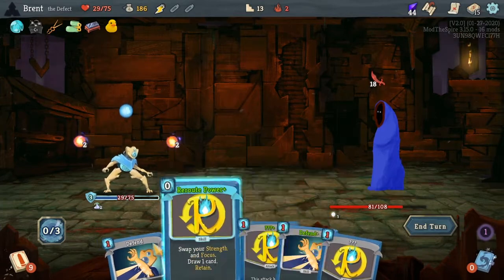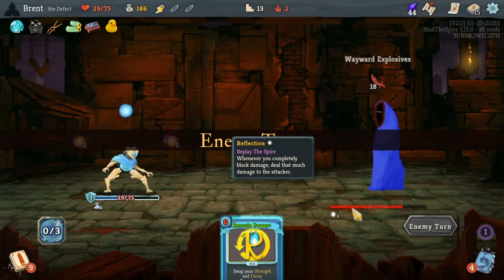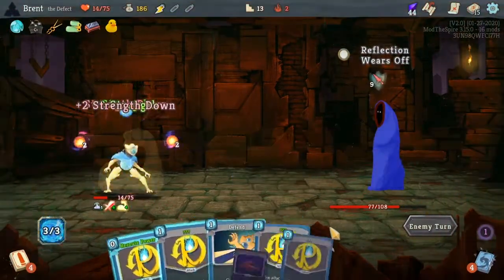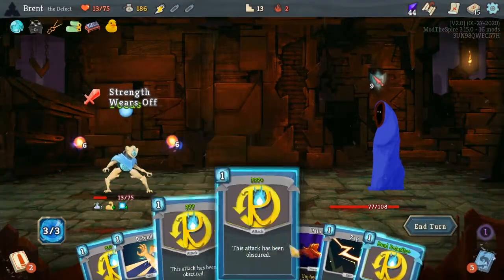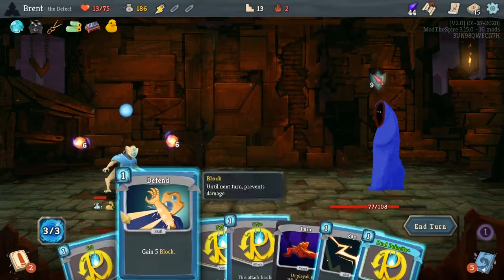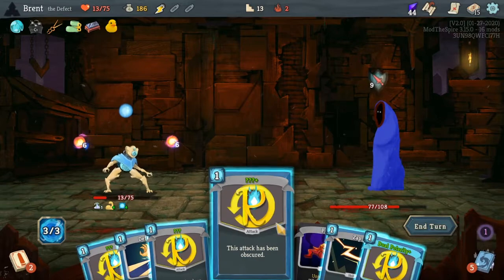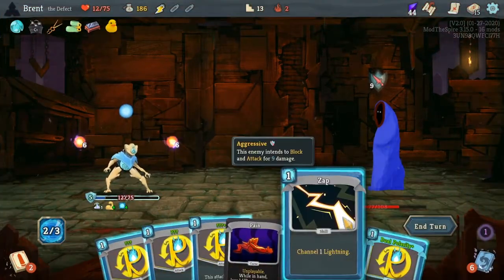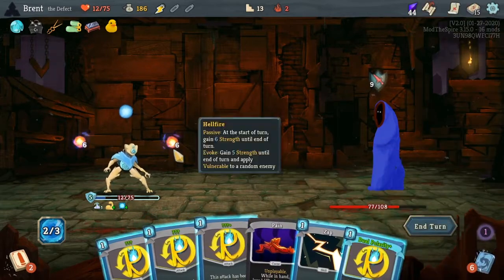And now we have two of these. Okay, and then we wait. Take 18 here, which sucks. Now if I Reroute Power — oh, we got the Pain in our hand. Did we get the four focus? I can't play any of the cards. I don't know what I should be doing. Let's just — I vote end game five straight into end of turn. I don't really want to play two more cards but I should. I need to hit the dude. I can't see my attacks, so it's making it really hard to make an informed decision.